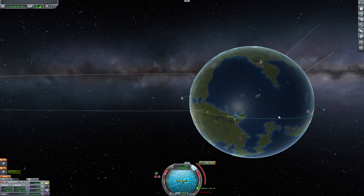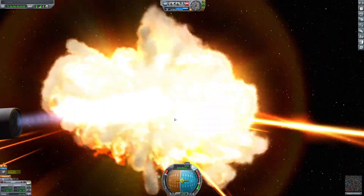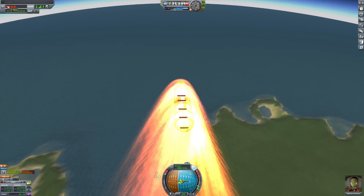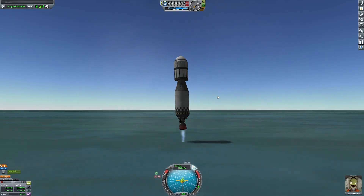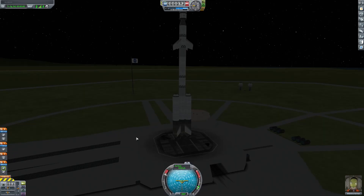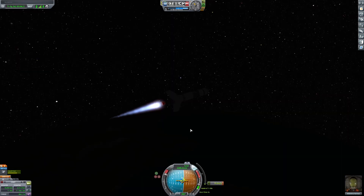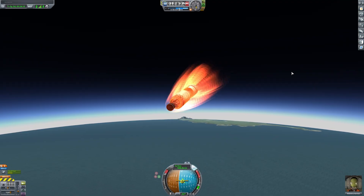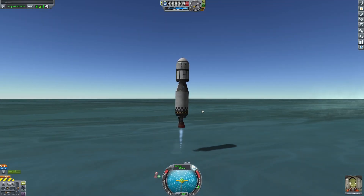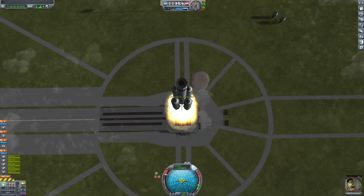Unfortunately, I didn't have enough delta-v to go to the moon, so I returned home. Then I tried again with a bigger rocket, but I still didn't have enough fuel. Once I returned home, I needed a plan. If I couldn't figure out these three problems, then I couldn't possibly get to the moon. I started by gathering more science so that I could unlock fuel systems, which should solve my delta-v problem.